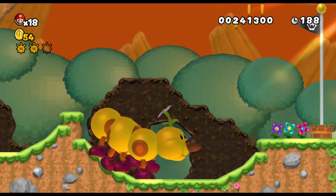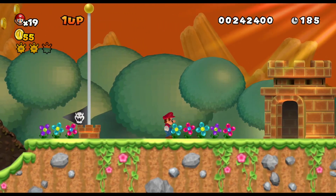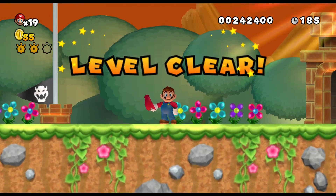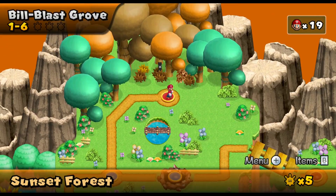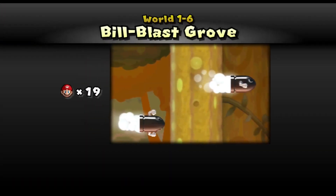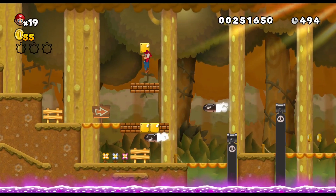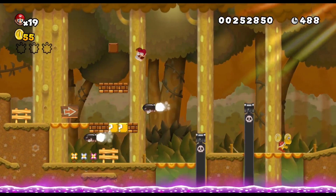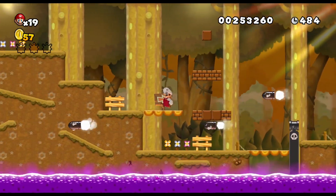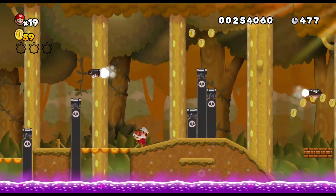It's weird transitioning zones from an underground section to a forest section and just having the same music - like the music just continues. That feels strange. Alright, before checking out that level, I will check out the level up above - Build Blast Grove. Looks like it has a New Super Mario Bros. 2 forest tileset, and also has the canonical Super Mario Bros. Wii forest tileset. In general, it looks like we have the always amazing autumn jungle theme with the vines and stuff.